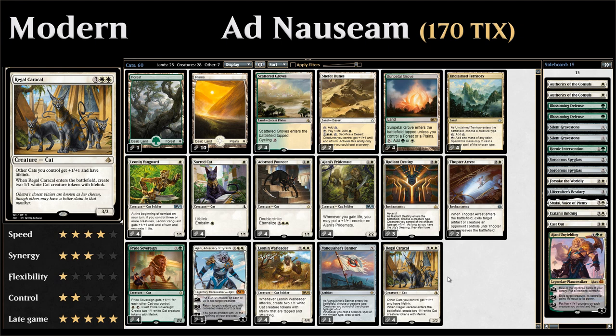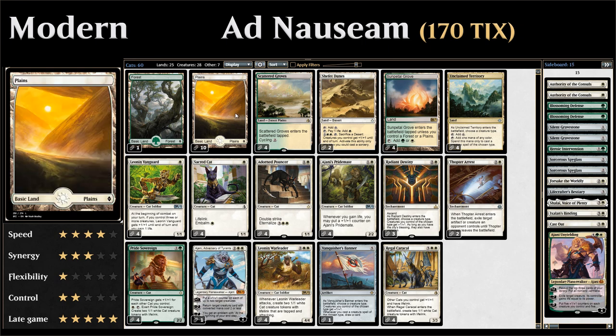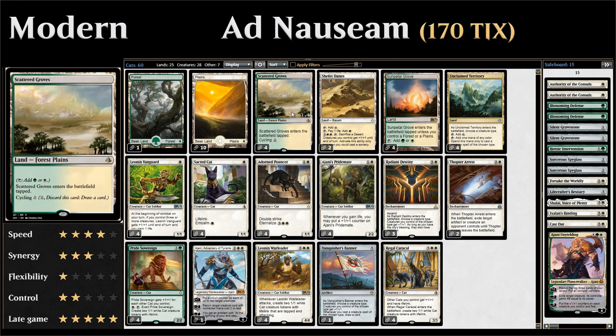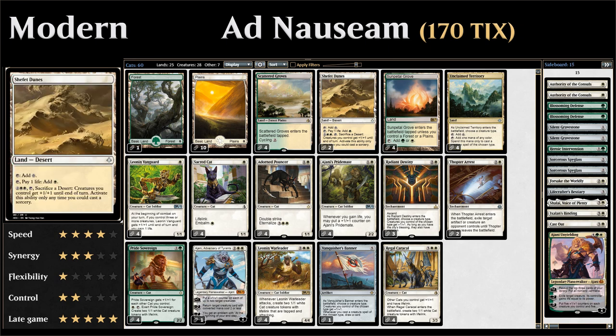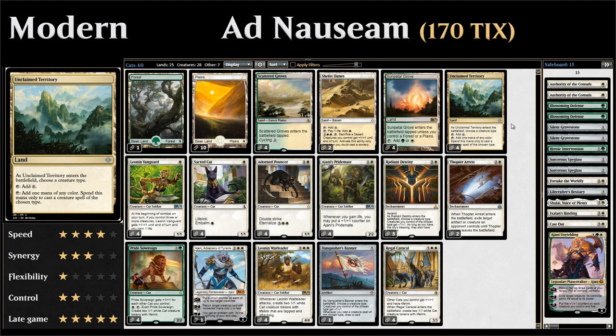For our mana base: one basic Forest, ten basic Plains since we're mostly mono-white, four Scattered Groves which we can cycle, two Shefet Dunes which can give our creatures +1/+1 on land a turn, four Sunpetal Grove which enters untapped if we control a plains or forest, and four copies of Unclaimed Territory naming cat to help cast Pride Sovereign while still casting our white one-drops on turn one.